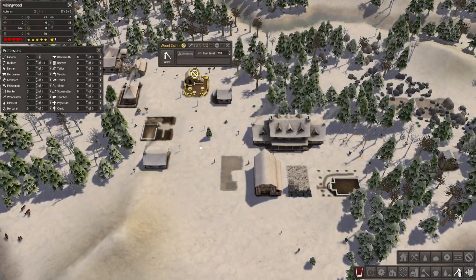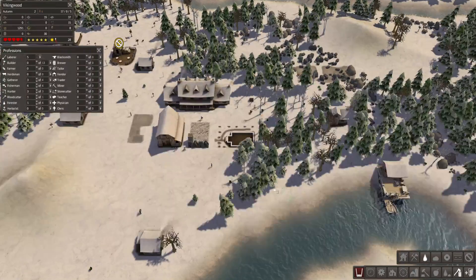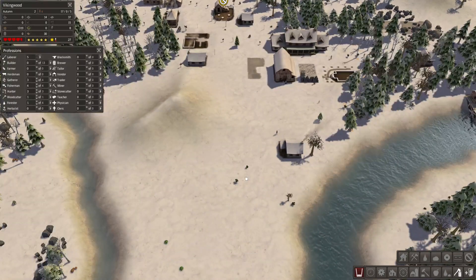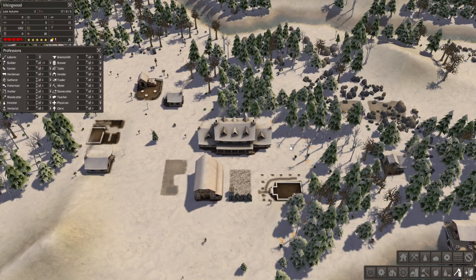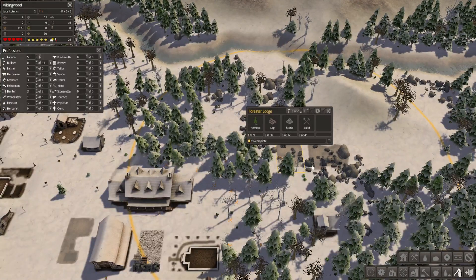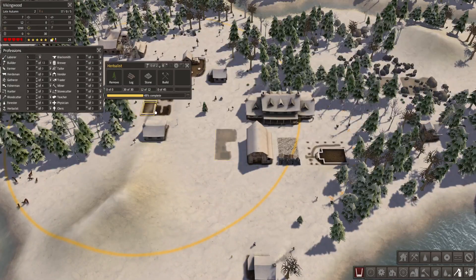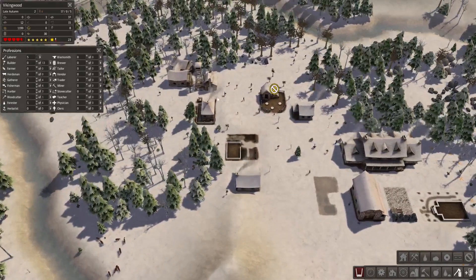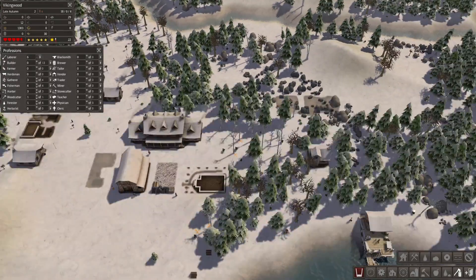Let's drop our builder and have him cut down some trees. Hopefully we can get some wood cut, otherwise we might have some trouble here. Let's go ahead and cut all that close wood down there as well. So then we have the Forester Lodge coming, the hunting cabin, the schoolhouse, the blacksmith, the herbalist. The woodcutter's doing stuff. Our foresters aren't doing very much, but I think they take a while to ramp up. That's why we're doing them early on.